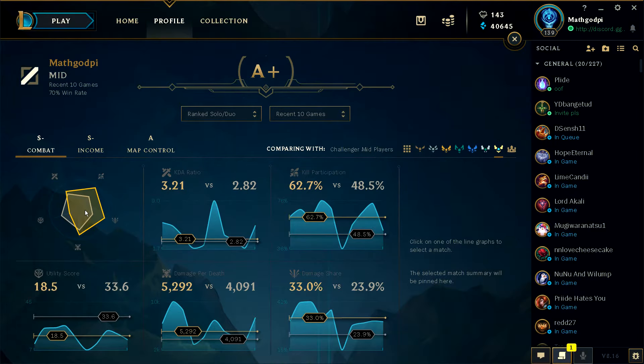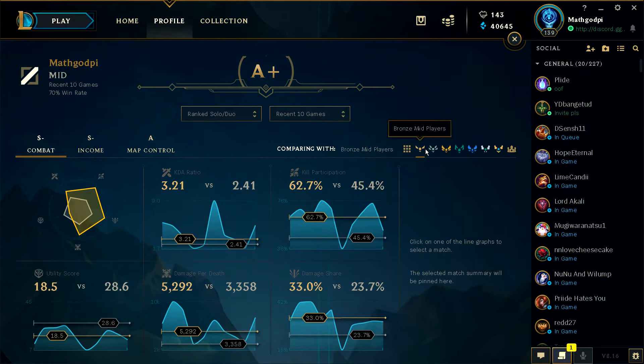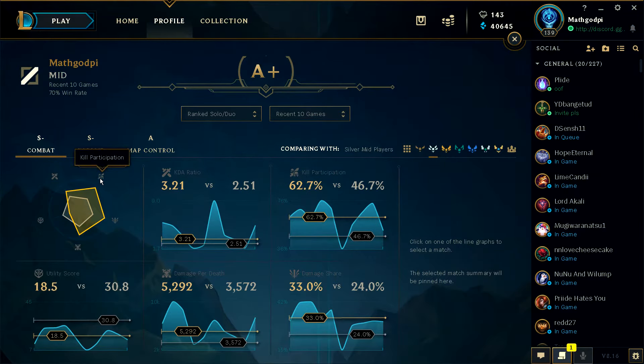Just like Mobalytics, they have the shape, and then they have an outer shape. The inner shape is based on the ELO, and the outer shape is based on my play. So — heal participation, damage share, damage per death, KDA ratio — all way out there. The only one missing is Utility Score. It's my only weak spot.